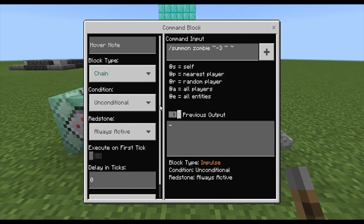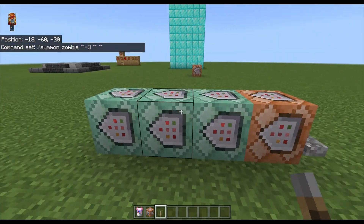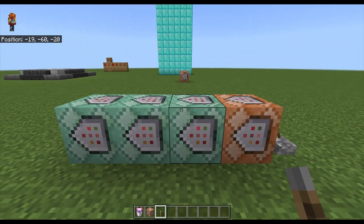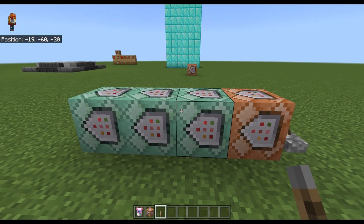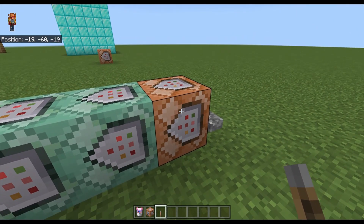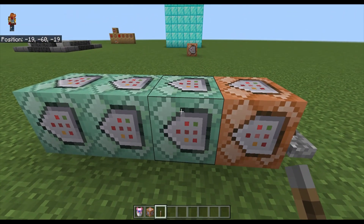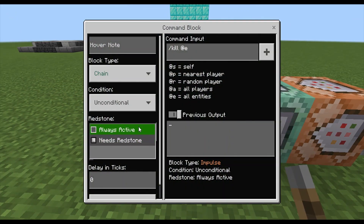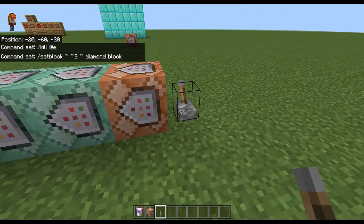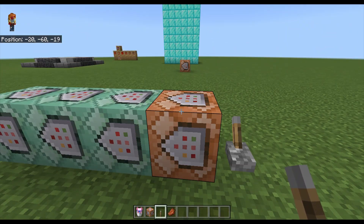It won't run the command repetitively or instantly, because how chain command blocks work is they sense whenever the previous command block has run its command. So until the previous command block has run its command, that chain command block will not run either. You've got to set all your chain command blocks to always active and then flick the lever.